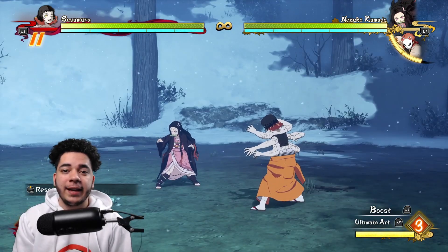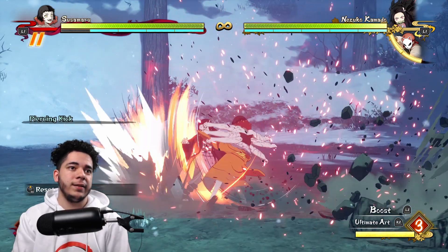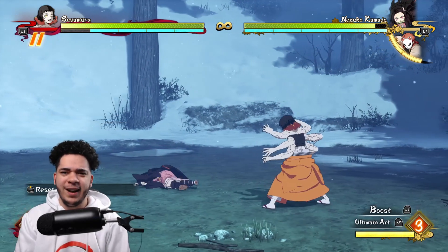Susumaru's third special attack is piercing kick, which is done by pressing and holding triangle and R1 — and she's so fresh!